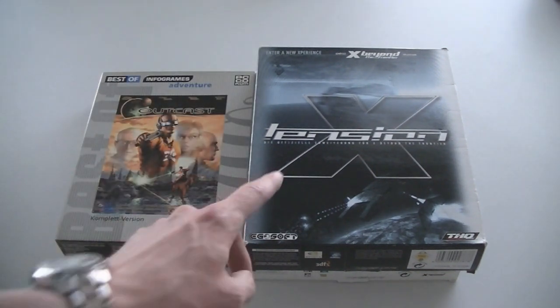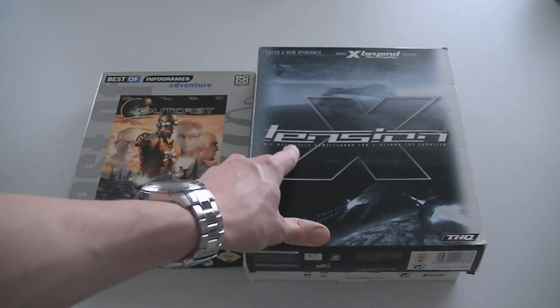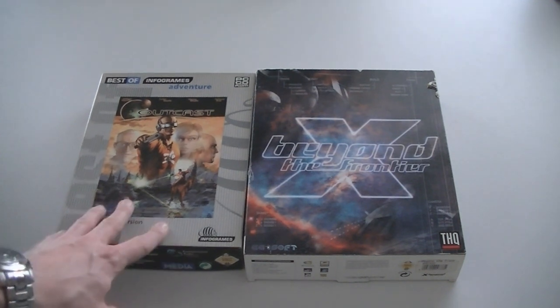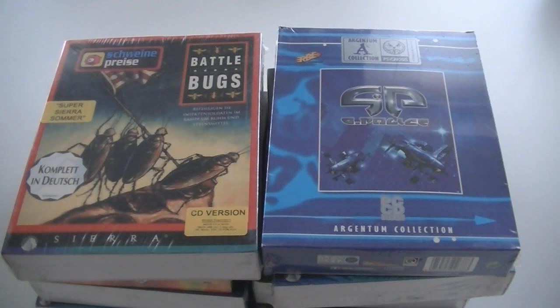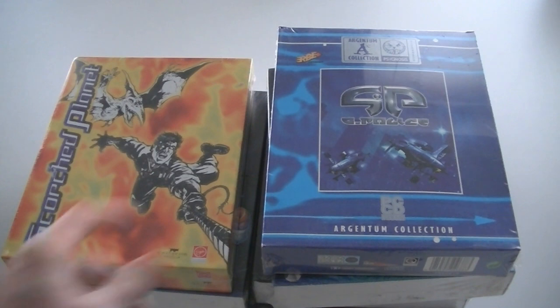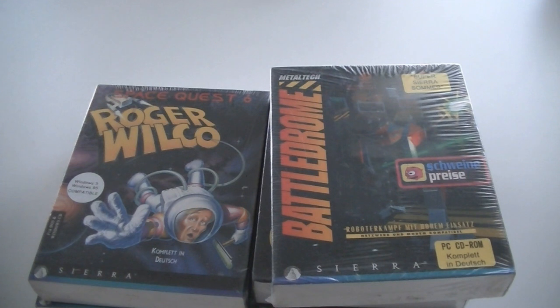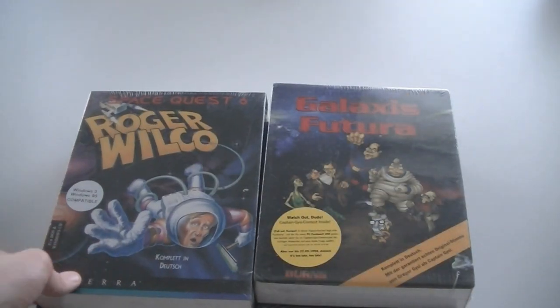Microcosm. And this one has a really crappy font — took me quite a while to figure out what it says, but it's X-Tension. And X Beyond the Frontier. To the left you have Outcast. The next games are all sealed, but they're all in German — which is not a plus. This is Battle Box — for Schweinepreise. G-Police. Scorched Planet. Battledrome. Space Quest 6: Roger Wilco. And here's another one, but this is the Power PC slash Mac version.